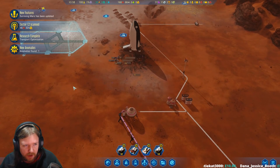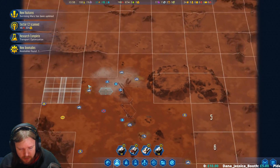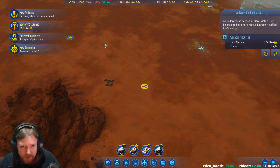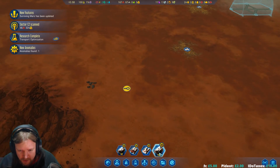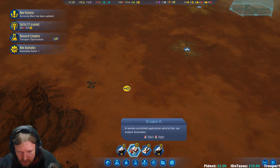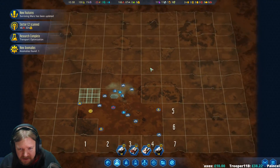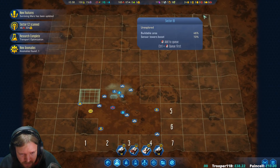Scan, research complete - anomaly found. Over there! And some rare metals - finally! So we want the explorer over here. That's seriously the first rare metals I've found.